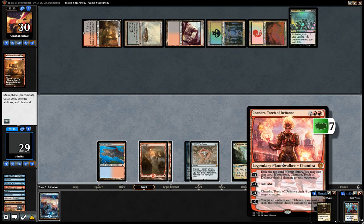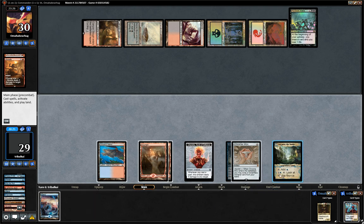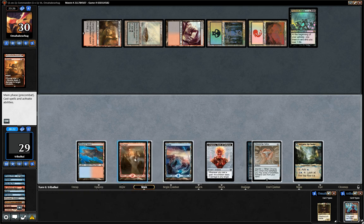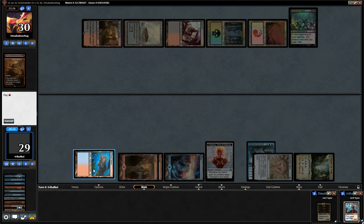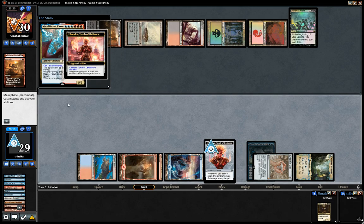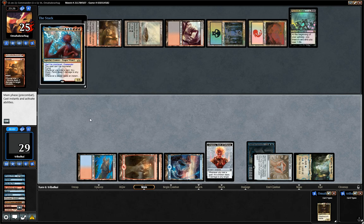And what's this emblem? We get an emblem — whenever we cast a spell, this emblem deals five damage to any target. I think we can go for that. And then we have one, two, three, four, five, six mana for Niv-Mizzet. That is blue, blue, and blue — red, red, and red. And then Chandra's emblem will deal five damage to our opponent.